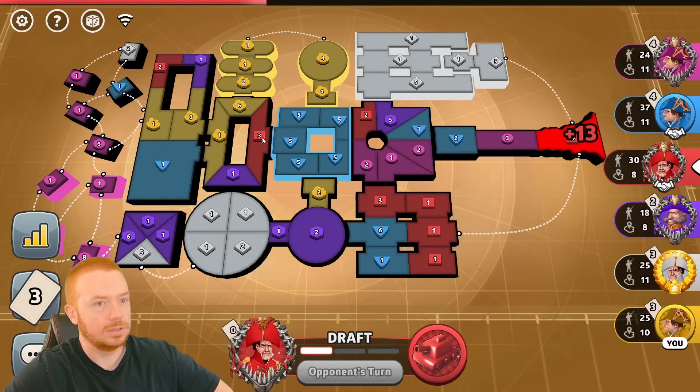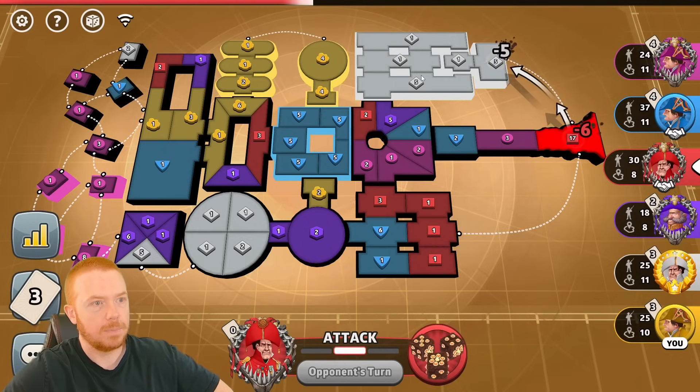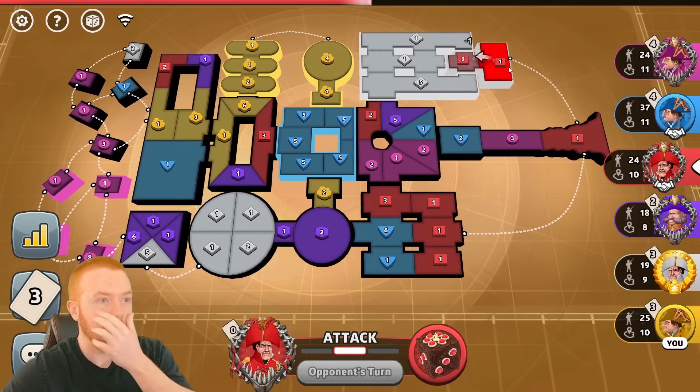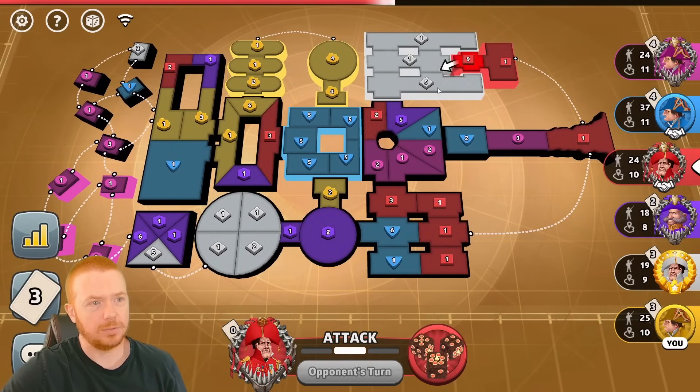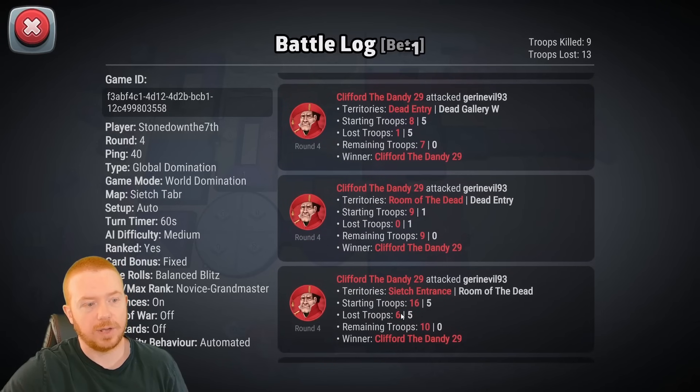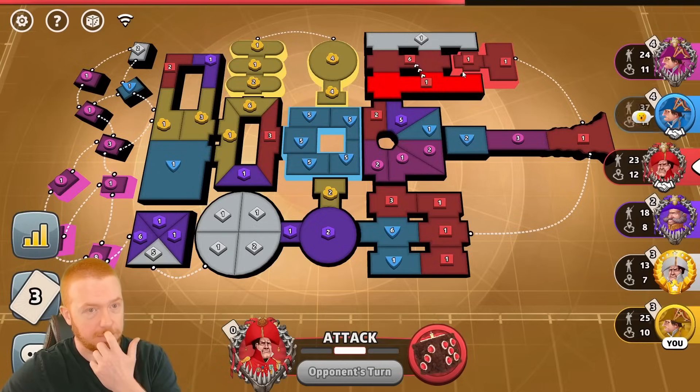Maybe red trades and hits blue for that — maybe he knocks this five out. He does trade — it's a big trade. I don't like that this three is here. He's going to raw dog white. White gets fed. He's pissed at white because white raw dogged him in the corner and took his bonus.